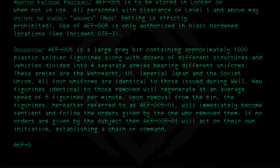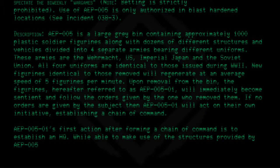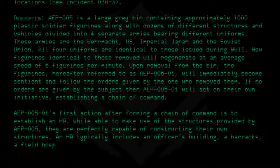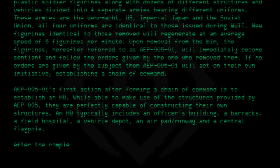AEP-005-01's first action after forming a chain of command is to establish an HQ. While able to make use of the structures provided by AEP-005, they are perfectly capable of constructing their own. An HQ typically includes an officer's building, a barracks, a field hospital, a vehicle depot, an air pad runway, and a central flagpole.